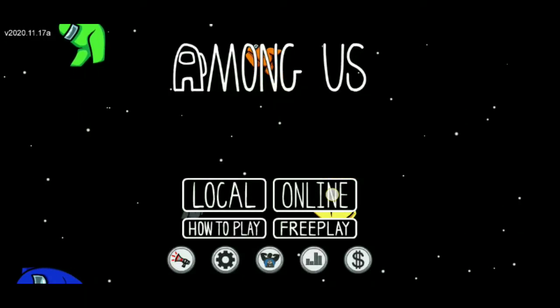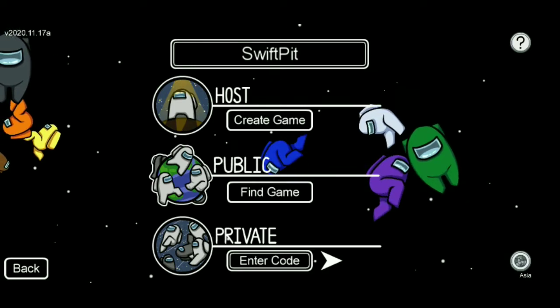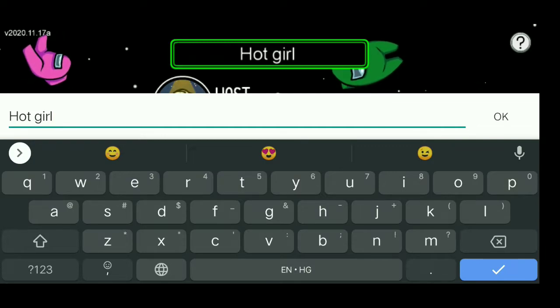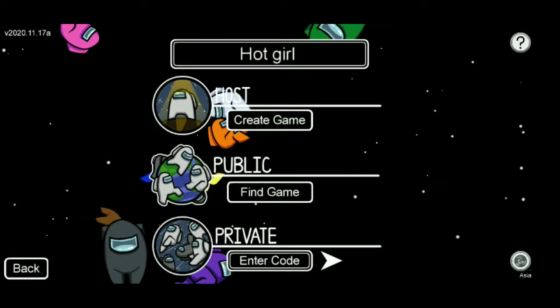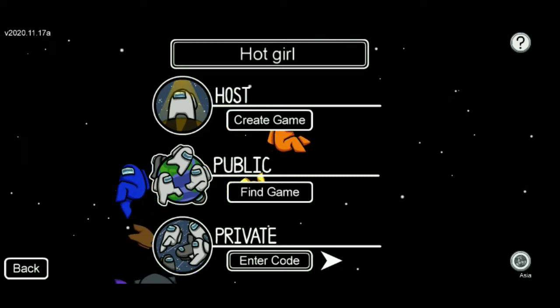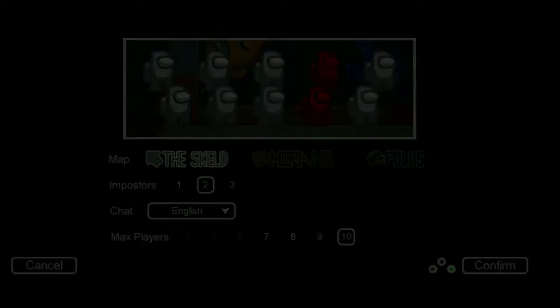To make people join your room, the first and only thing you have to do is change your boring name and change it to something interesting. This always works in every server like North America, Asia, and Europe. Let's try this — I know it works but I'll show you, so let's hop into a gameplay.